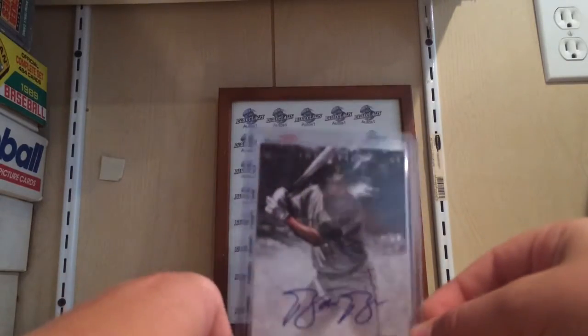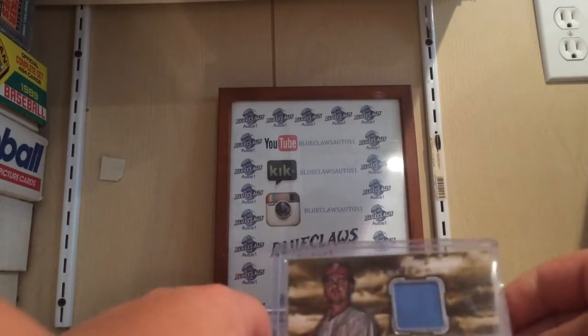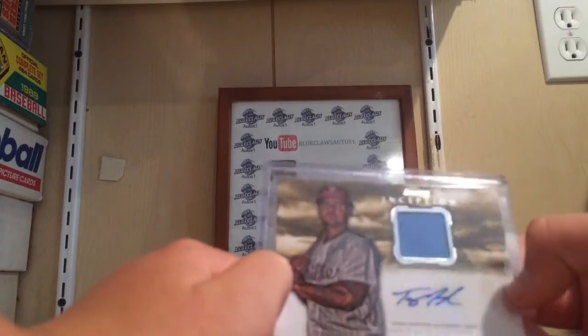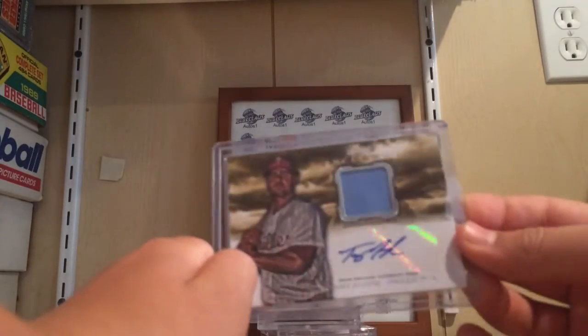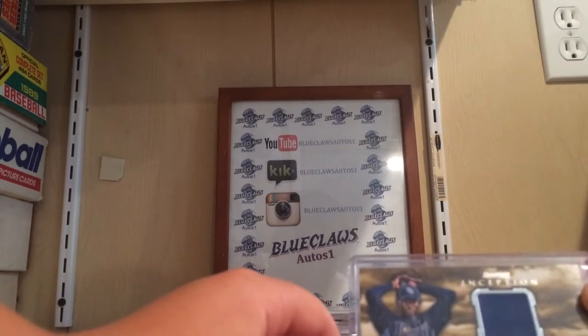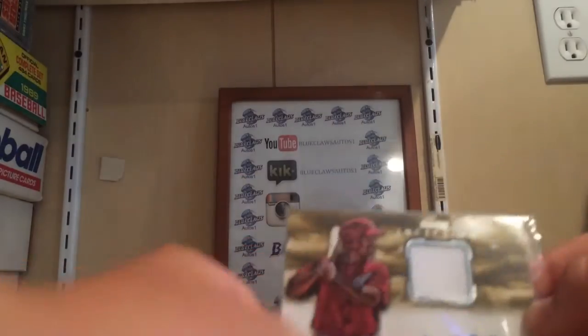Next one is Barrett Barnes — it's a nice autograph. Here's going to some jerseys. Blue jersey — Tommy Joseph. Really nice, I met him. Next, another jersey of Felipe Romero. Next one is Anthony Rendon jersey — I think it was like 99 cents a couple months ago.